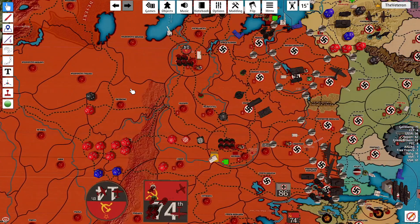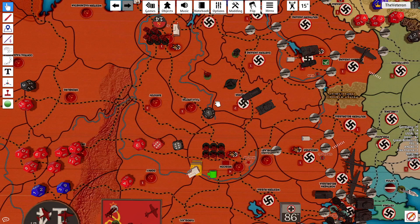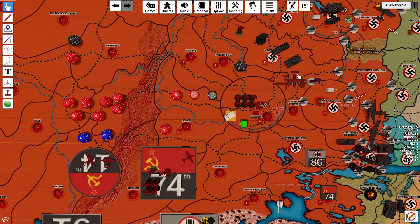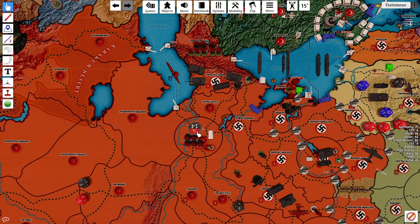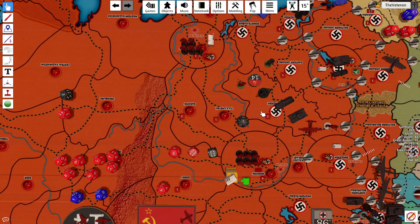For combat moves, we're gonna move militia from Tula-Lubetsk into Oral Kursk. We're gonna grab a transport plane in Karelia, grab an airborne, and fly one, two, three to Oral Kursk. And grab our two fighters out of Stalingrad — go one, two to Oral Kursk.